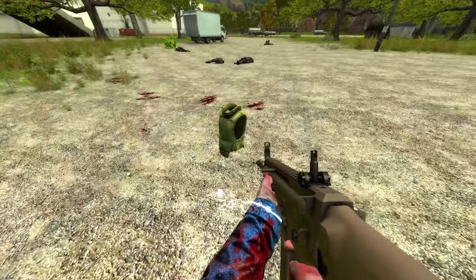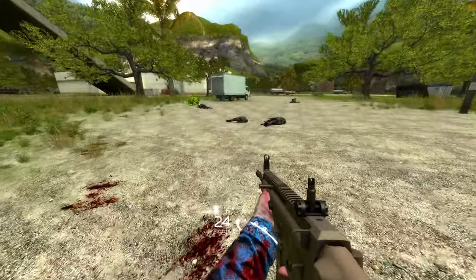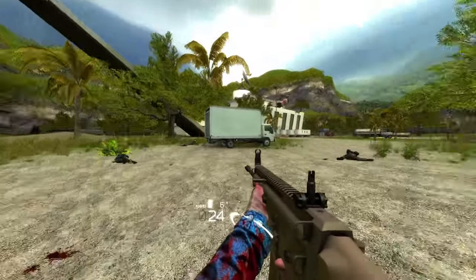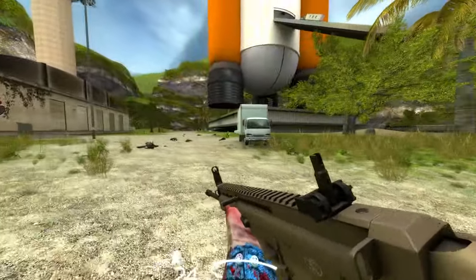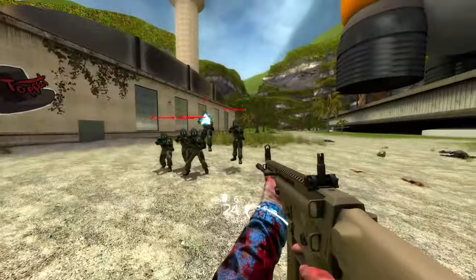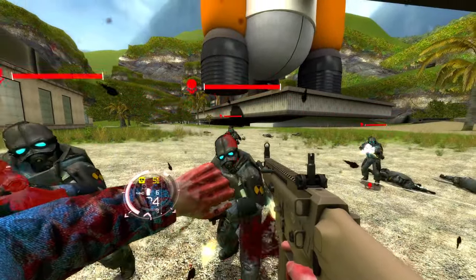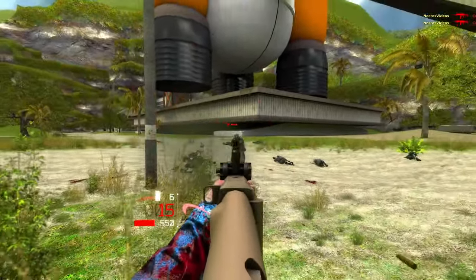Next up, we have the 6B23. Now this is going to give you 50% damage reduction. However, you're going to notice that it's also going to slightly decrease your mobility, which means that as we move around, it feels like I may have put on a few pounds. But I think we can all agree that 50% damage reduction is pretty damn solid. I mean, we would be dead normally by now, but we are still definitely kicking it.